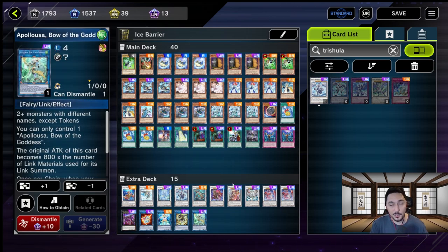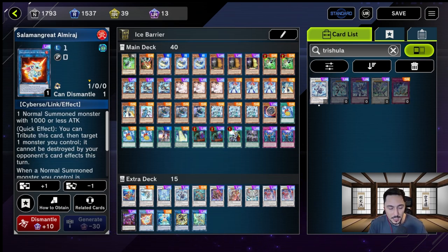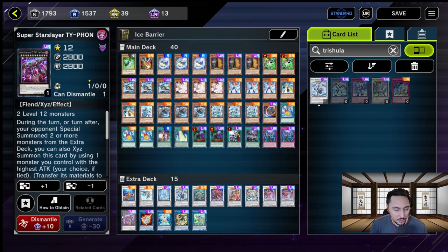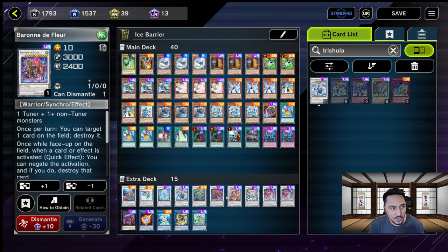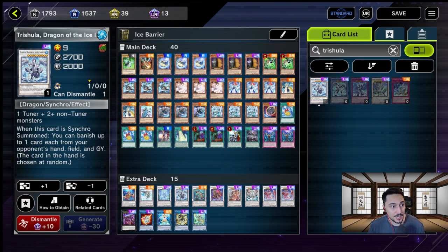Instead I'm going for Apollo USA or Palugia as filler. We also have Little Knight, Anemone, Salamon Great, Almirage — key card — Typhon, two Lanseers, Ice Jade, Gimir, Egerine — however you spell it — Swordsaw Supreme Sovereign, Cheng Ying, Baron de Fleur, and Trishula the Dragon of the Ice Barrier. That's the deck profile.